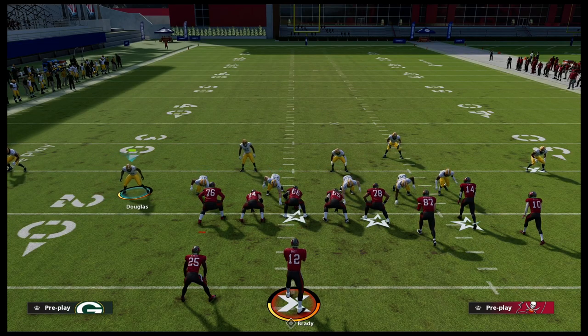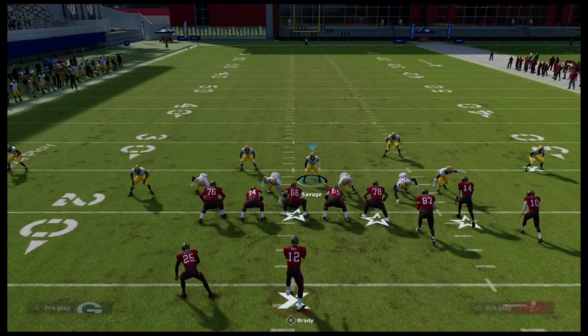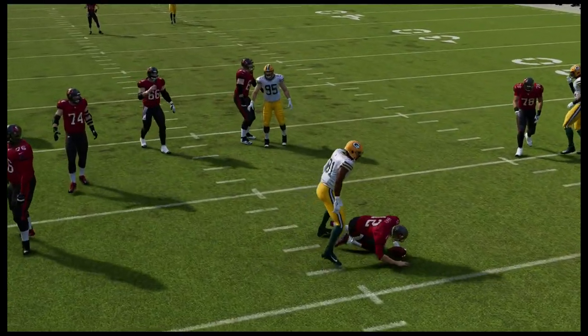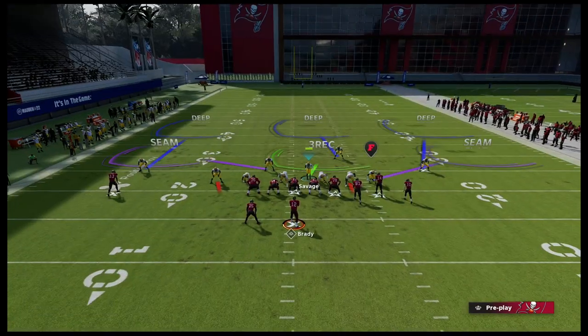Now, if they don't block a running back, let me show you something real quick. If they aren't blocking anybody, you'll still have that A-gap pressure coming through the middle. So that's a simple little adjustment you can make to help your A-gap pressure become edge pressure in the event that they block a running back, because most people — that's what they're going to do.